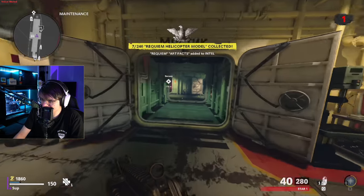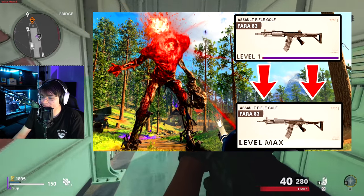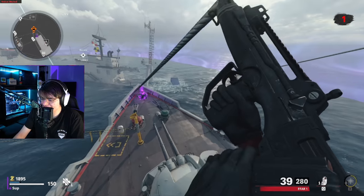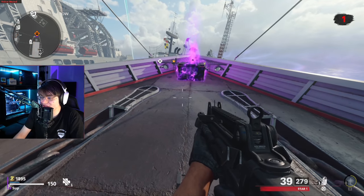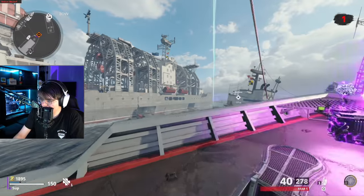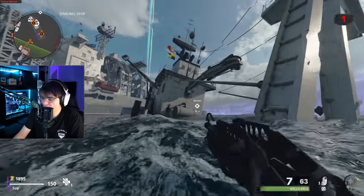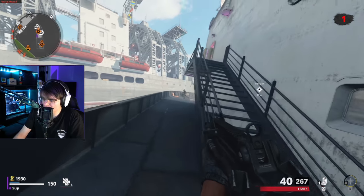You guys have seen my Outbreak Order weapon XP guide. What sets this guide apart is it's way easier to set up - the Order event only spawns on wave two plus, whereas this Black Chest event is way more common and spawns zombies indefinitely. We're going to start the Black Chest event, go to one of the orbs on the ship, and if it indefinitely spawns zombies without a cap, this will probably be the single quickest way to level up weapons.